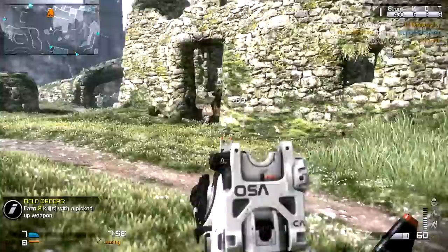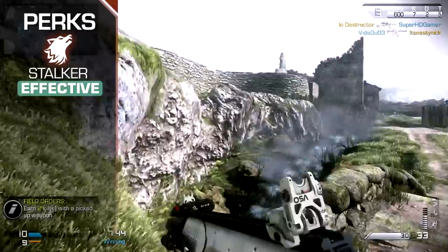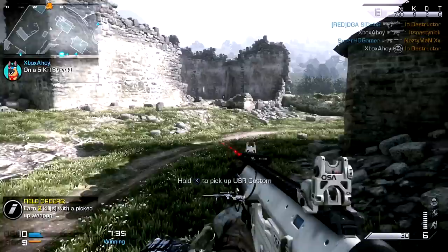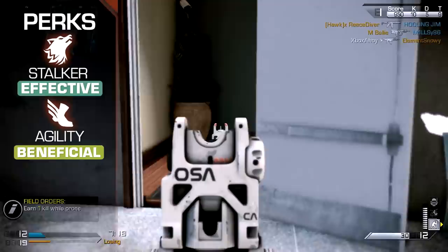For your perks, a set designed to assist aggressive use will suit the ARX best, and Stalker is an essential choice for some within such a role. With it, you retain full walking speed while aiming, making it possible to push into enemy territory while preserving the ability to land shots with pinpoint precision. Stalker's true strength lies in your ability to evade enemy fire — if you strafe relative to your opponent during a firefight, they'll struggle to hit you, granting you a larger envelope in which to secure the kill.